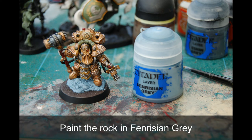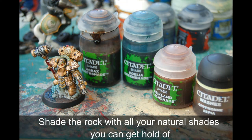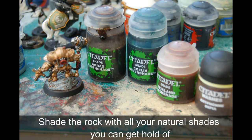Then I've painted the whole rock in Fenrisian Grey. I love painting rocks - apologies to the website I got this technique from, I can't remember the name but I'll put a link in the description below if I find it; they've got lots of fantastic painting tutorials including an especially good one for painting rocks to make them look really realistic. So I've painted the base in Fenrisian Grey, then I get all of my earthy shades and just go to town on the rock - it looks a bit of a mess but hopefully the results speak for themselves.